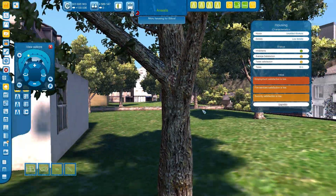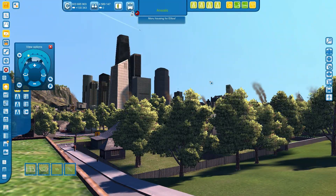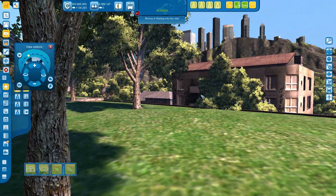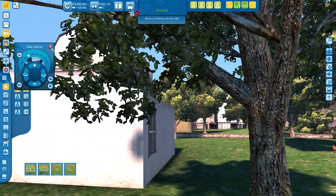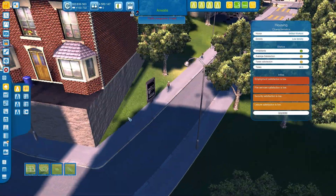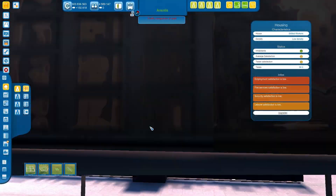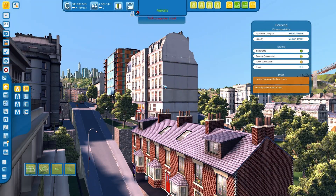This is skilled worker medium density housing. And this is unskilled worker low density. This is medium density, low density skilled workers. Medium density skilled workers.